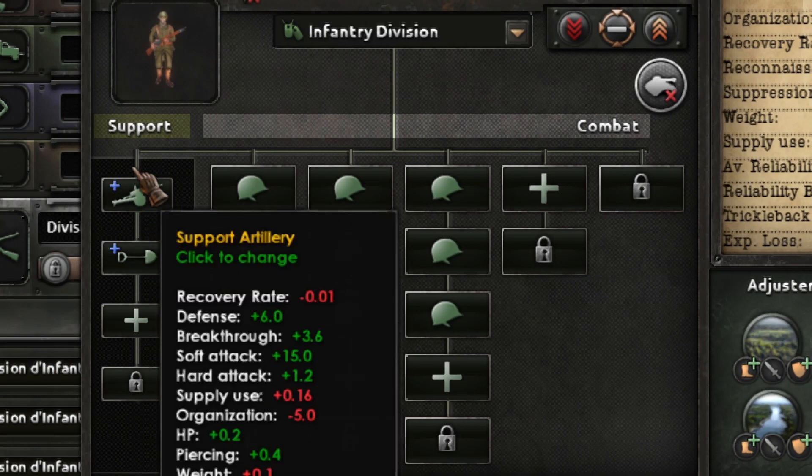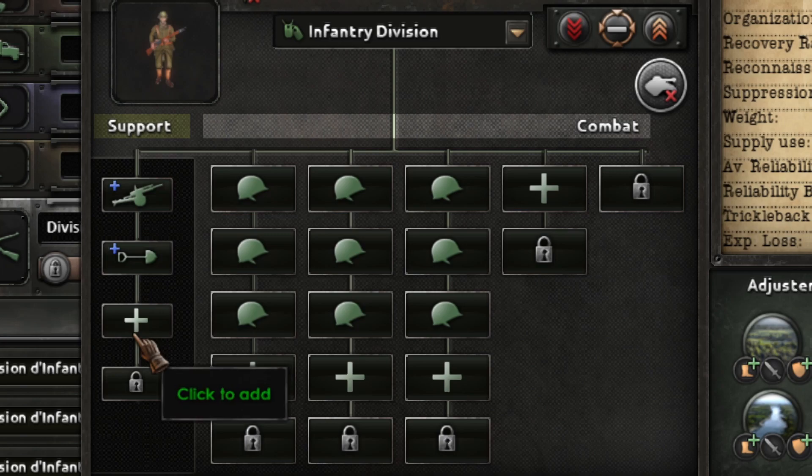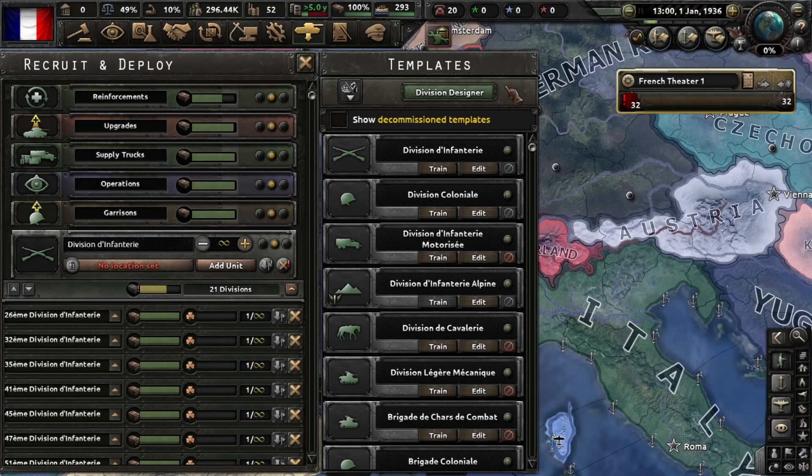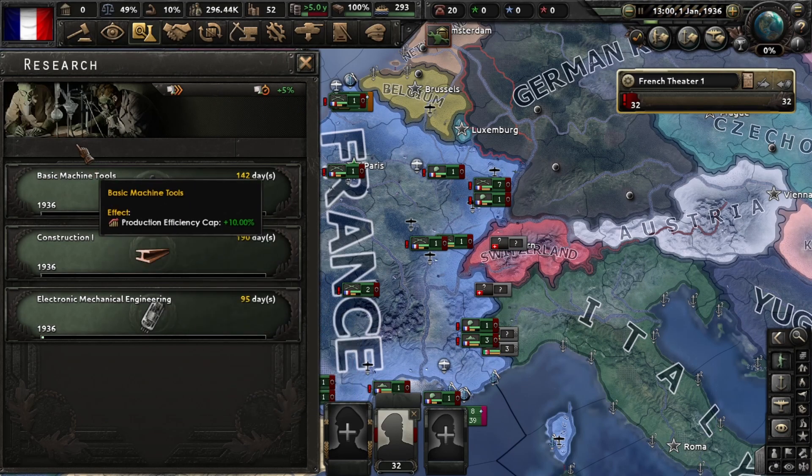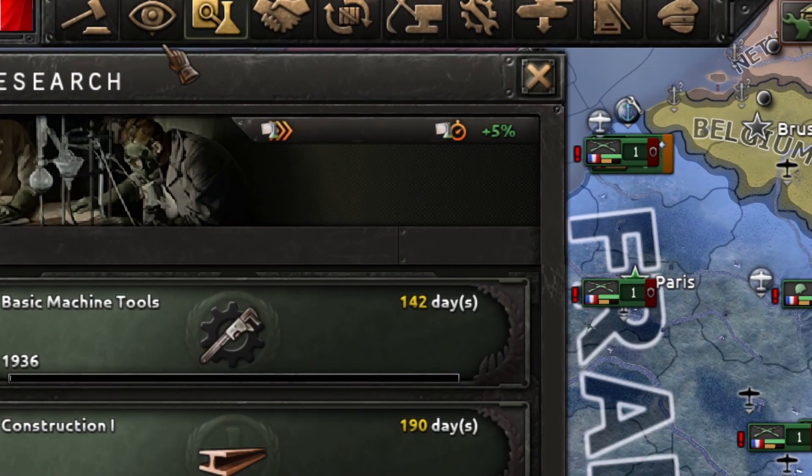I put one anti-air in the template and that's it, because it's going to be an early war and Germany is super weak in '38. This template is quite capable of defending, and you need to defend many points so you don't have time for a better template. Regarding technology, I went for the industrial aspect first.